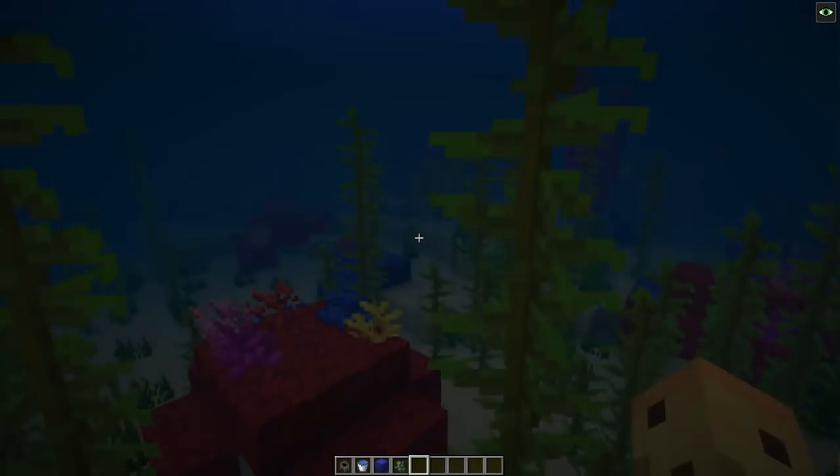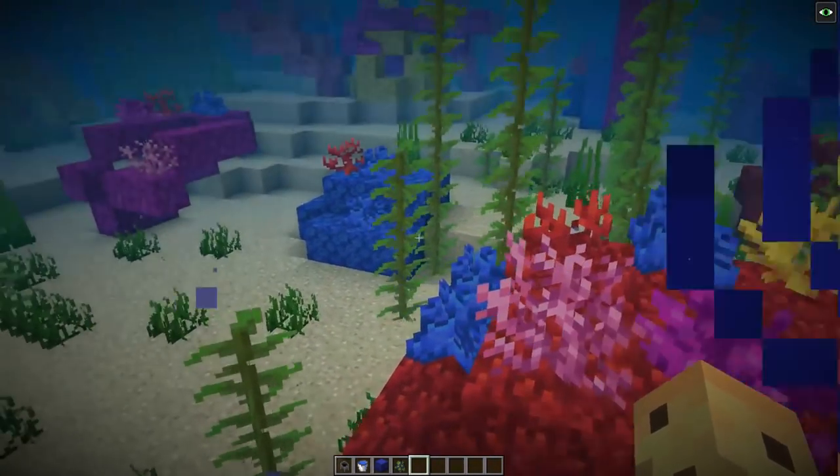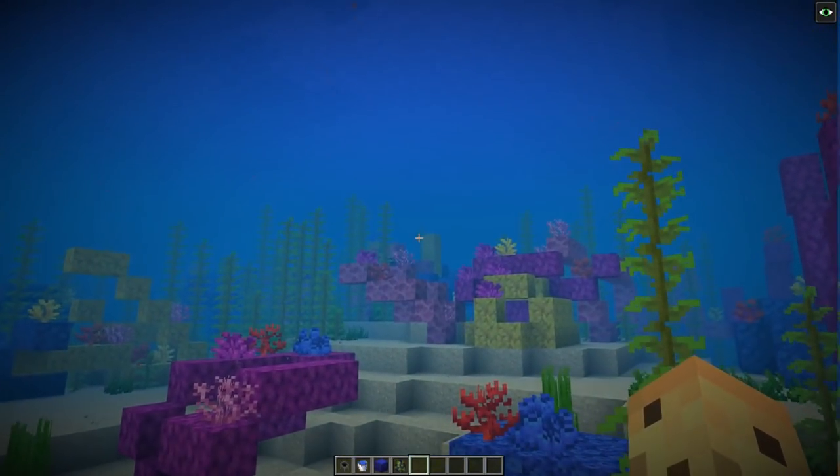So let's go dive in deep and give you a better look at them. Because as you can see, they take advantage of the five coral blocks and the five coral plants to make some beautiful underwater sea diving.